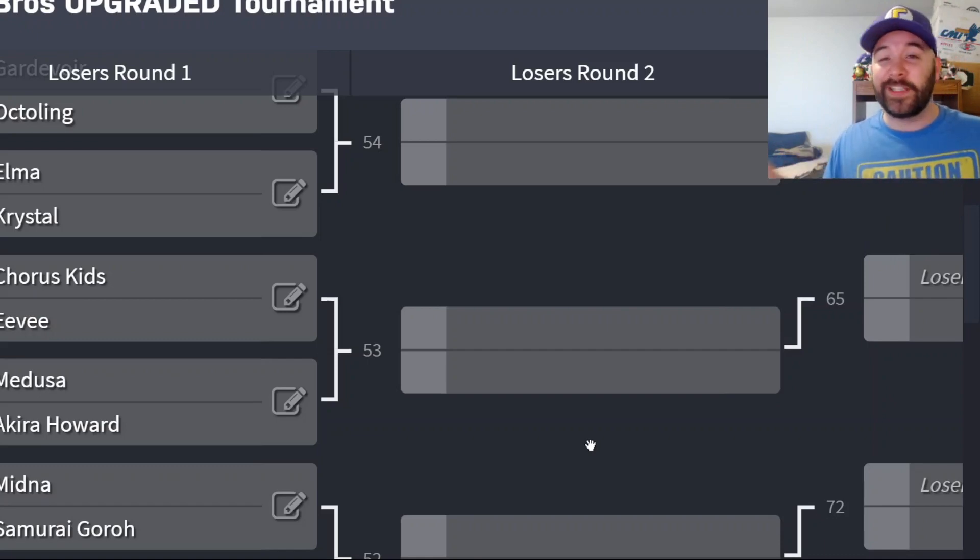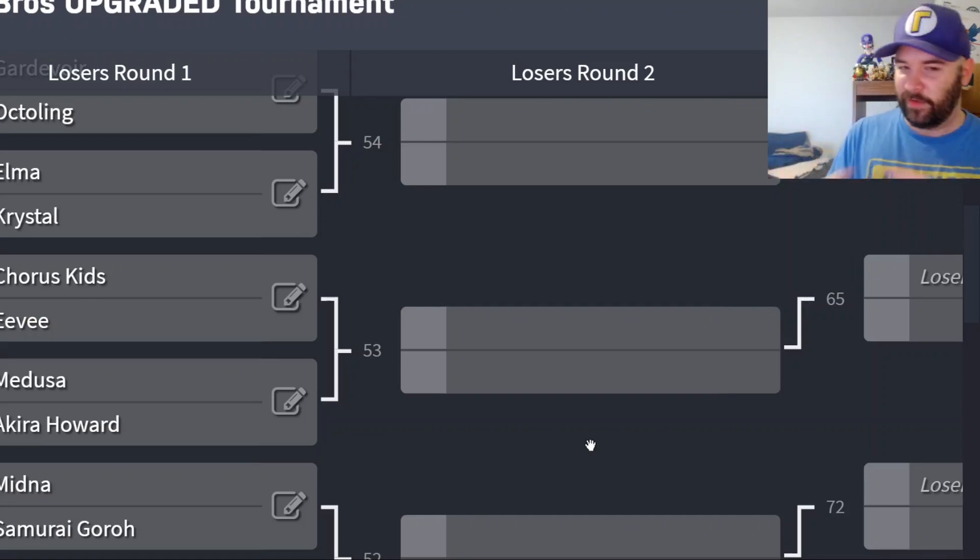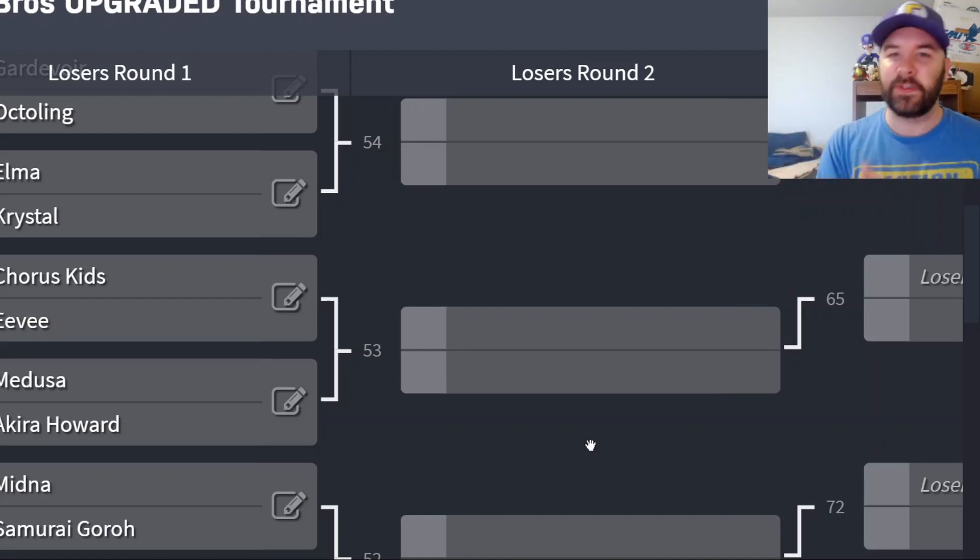This one's not done yet — we still got a ways to go. How does this work? We can put 48 characters in, and they could only be upgraded characters — characters that could be upgraded via Assist Trophy, Spirits, Mii Costumes, that sort of stuff. That's the whole premise of this specific tournament. New results, new matchup.